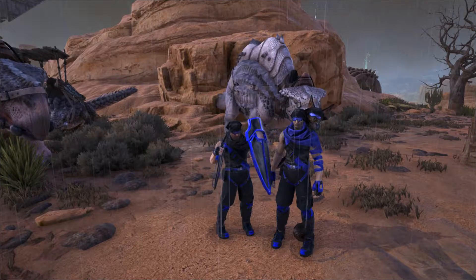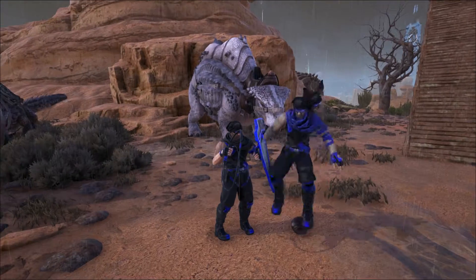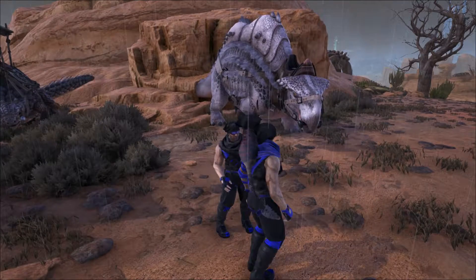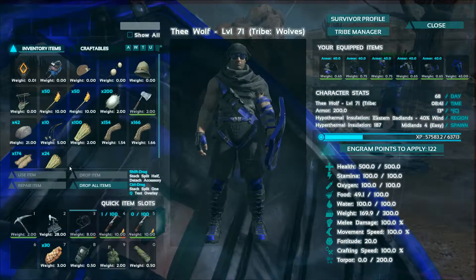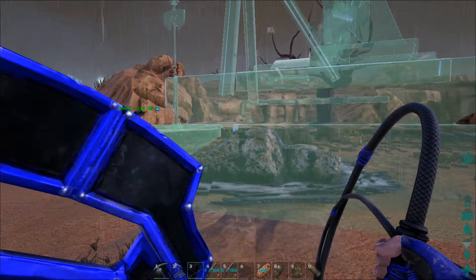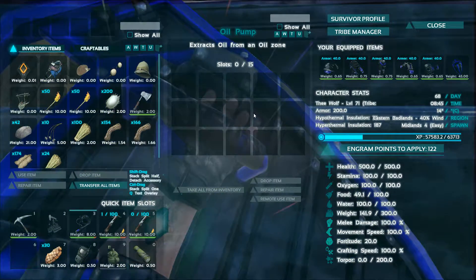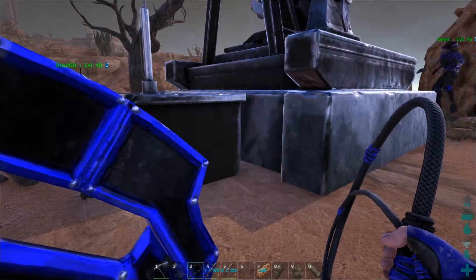Hey guys, welcome back to ARK Scorched Earth! It's a blessed day — it's raining, we're soaking wet. We decided to bring you in to show you guys the ever-loving beautiful thing called oil production. So let's do this — we got an oil node right here. Pre-made one, and they got one of the oil pumps; they actually snap on top of them. The oil pump has 7500 hit points and 15 slots.